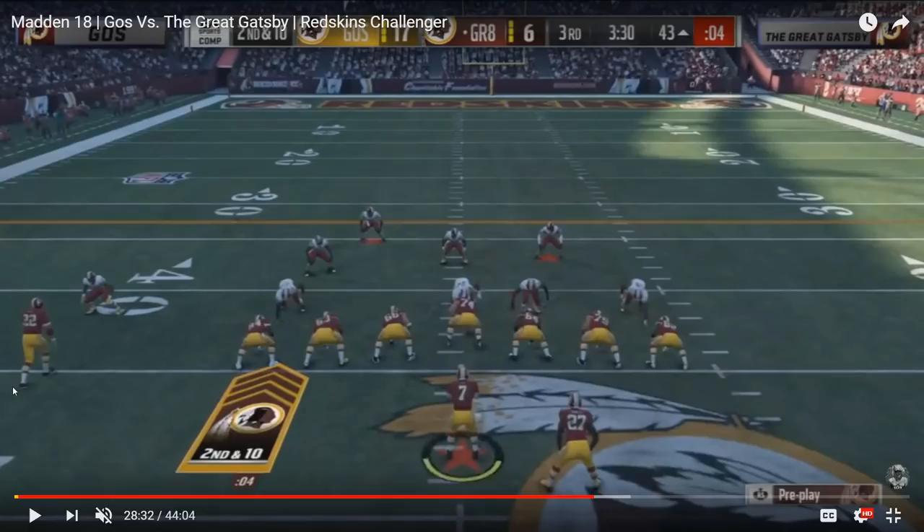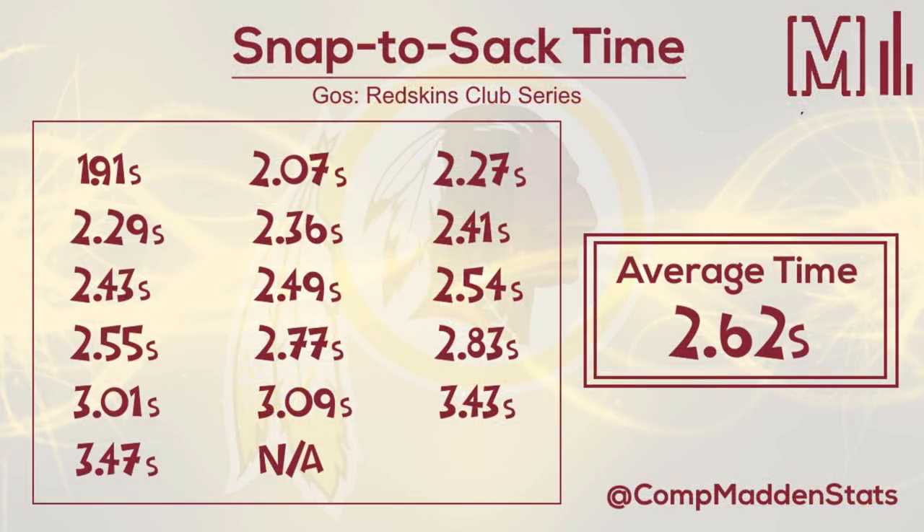Getting into Ghost's defense — a lot of Nickel 335 Tampa Two. I do run a Twitter page called Competitive Madden Stats where I tweet out infographics about data and stats from the different Madden tournaments — the Mad Challenge, the Club Series, stuff like that. Ghost had 17 sacks in two games, so eight and a half sacks per game, and on average it was a 2.62 second snap-to-sack time.